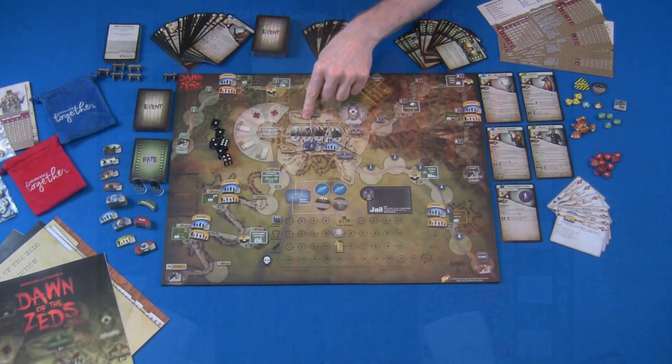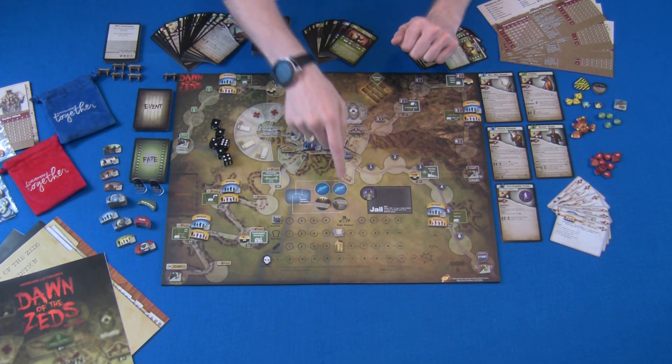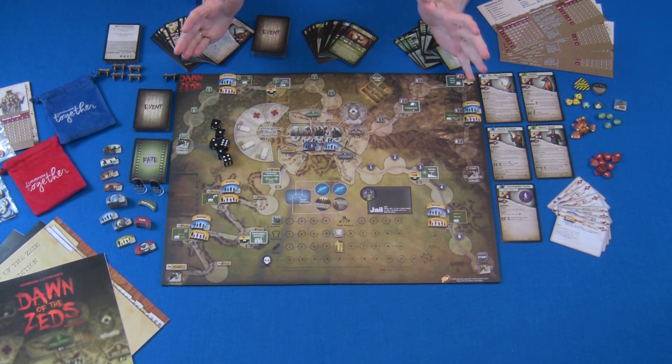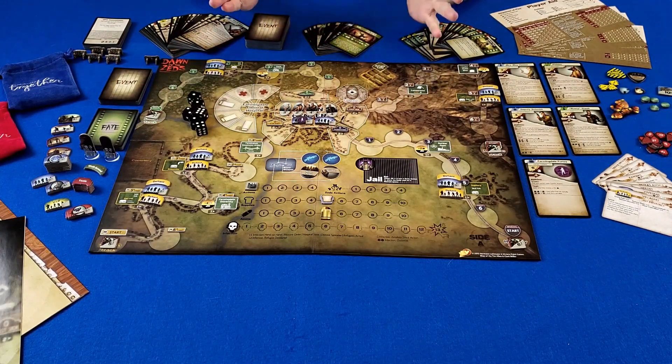Additionally, as you set up the game, you're going to pick some heroes based on the number of players, but you'll also get some random heroes and random survivors. The board is seeded randomly every time you play — supplies are placed randomly, ammo is distributed randomly — and then you start playing this as a true tower defense game.